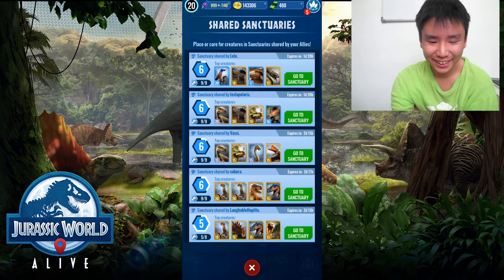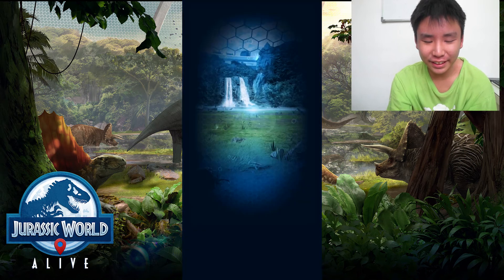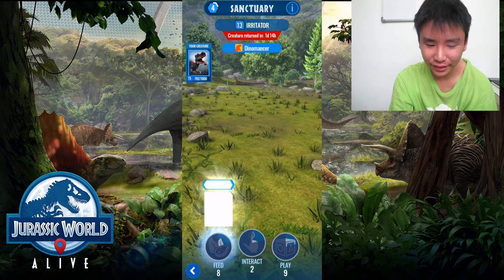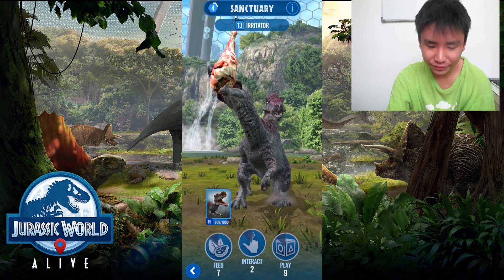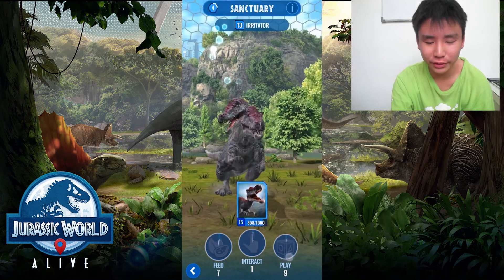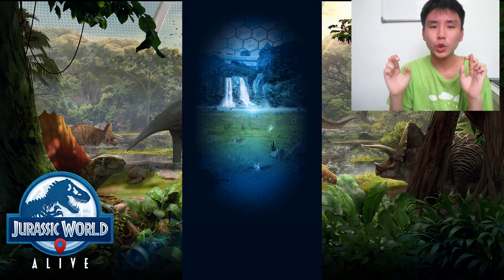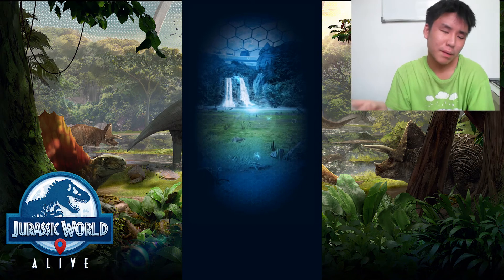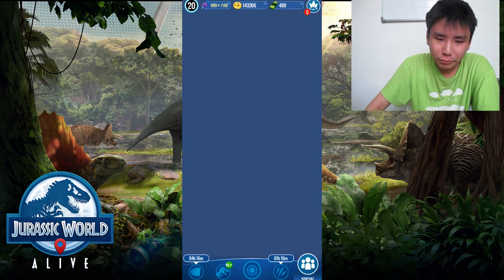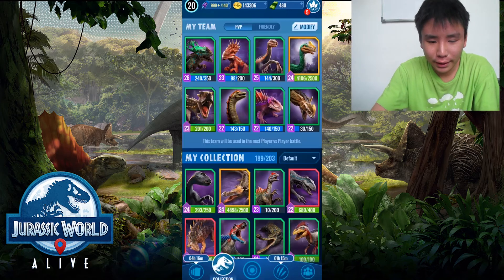I'm just a bit of DNA away from the fourth pop, so let me jump into the sanctuaries and find an Irritator quickly to make up that DNA. Irritator — interact — that would be enough to feed, but I'll get some extra DNA because I need it. Fingers crossed we can guarantee Magnetator up to level 23.